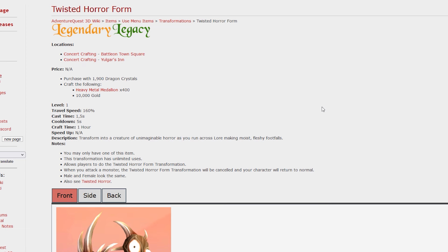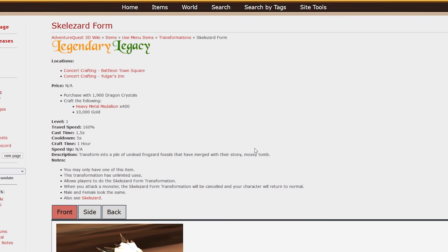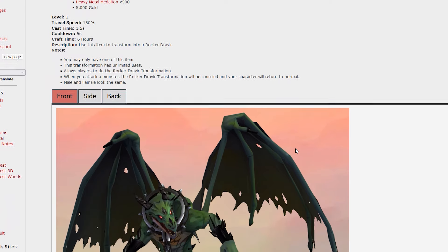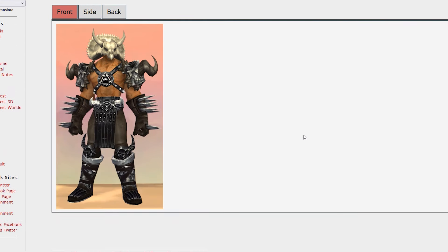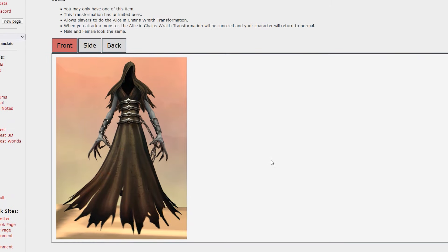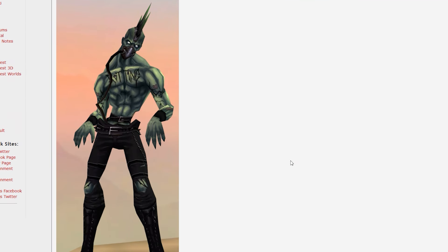We also got several other travel forms from the concert: first being the Twisted Horror form, the Freakazard form, a Skelezard form, the Rocker Draver which is a nice big one, the Alice in Chains Triburian — not sure how to say that but it's pretty neat — the Alice in Chains Wraith, of which we have a variant version from Frostvale as well. Followed by the Eternal Rocker travel form and the Mega Dead travel form.